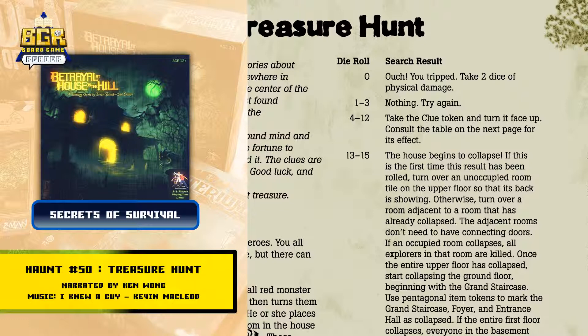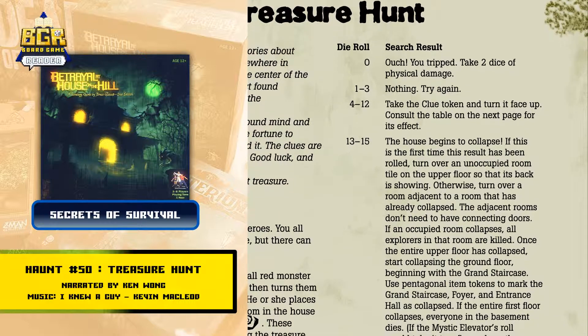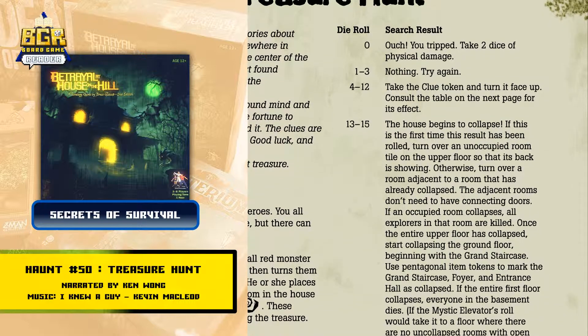13 to 15: the house begins to collapse. If this is the first time this result has been rolled, turn over an unoccupied room tile on the upper floor so that its back is showing. Otherwise, turn over a room adjacent to a room that has already collapsed. The adjacent rooms don't need to have connecting doors. If an occupied room collapses, all explorers in that room are killed. Once the entire upper floor has collapsed, start collapsing the ground floor, beginning with the grand staircase.